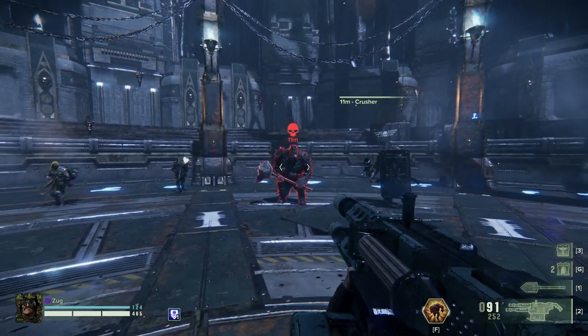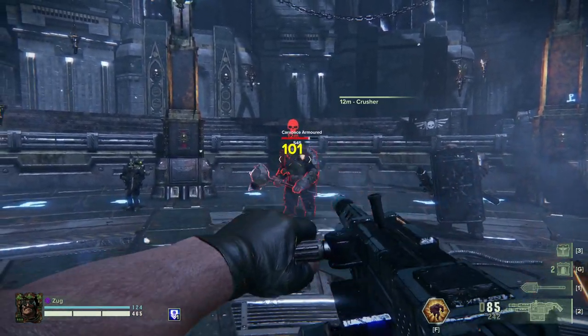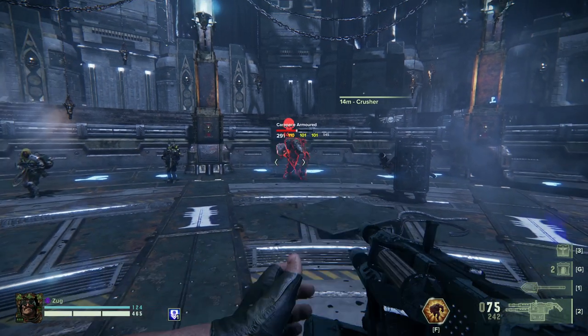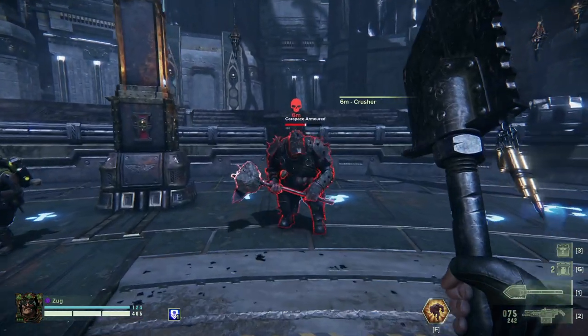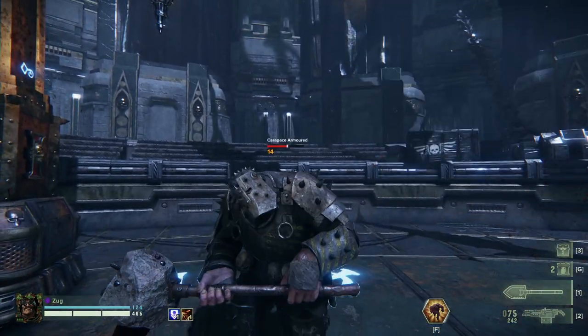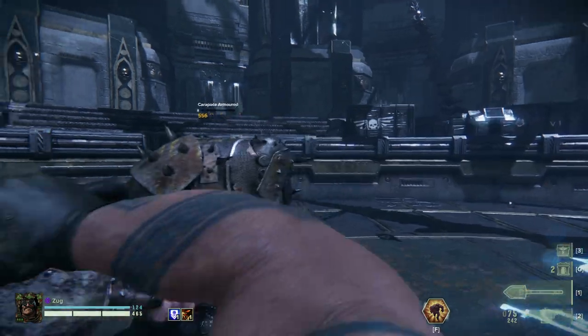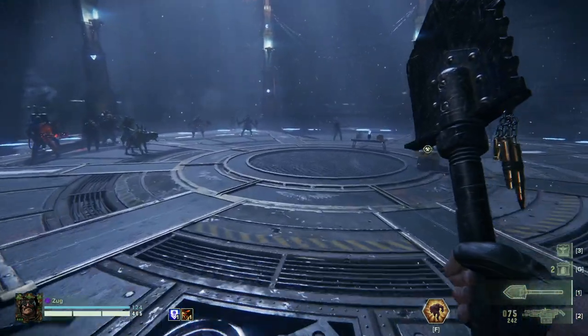With Crushers this isn't going to be that effective — as you can see it just kind of plinks off. You can stagger them in a pinch but I wouldn't try too hard to kill a Crusher. That's usually what the trusty melee is for.